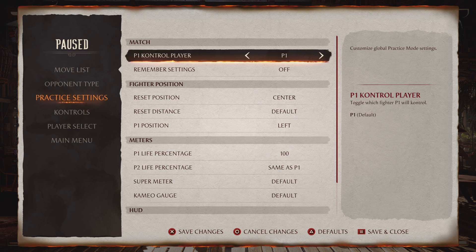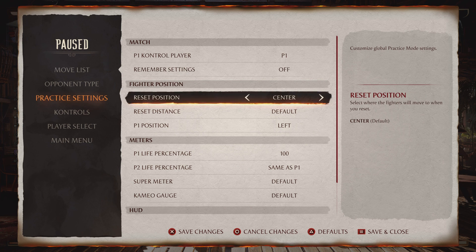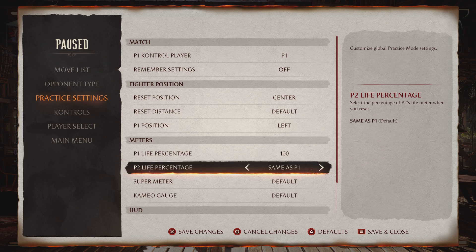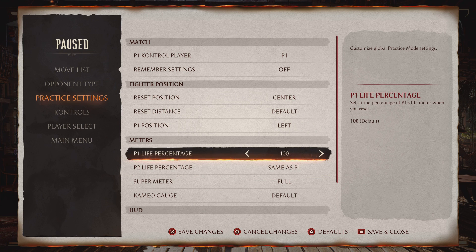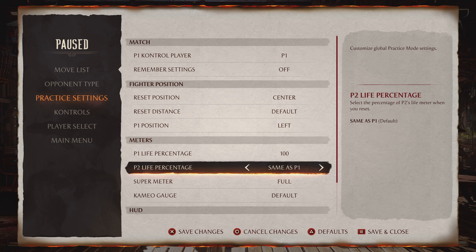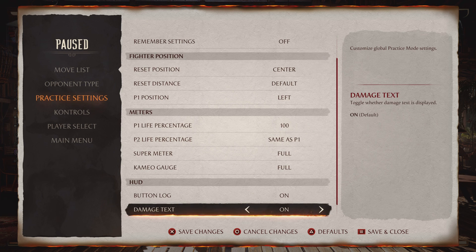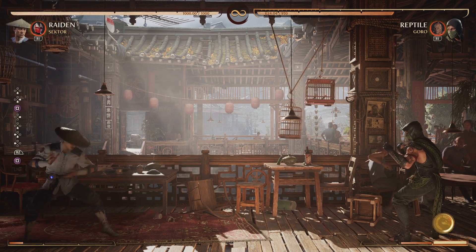Let's try out these practice settings though. Remember setting off... Make it infinite super meter, full. Full. Perfect. Now I know we have these settings, we can do some stuff.